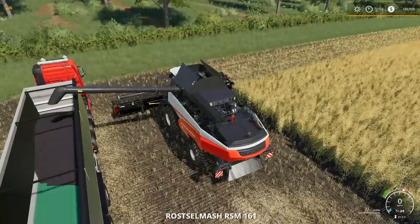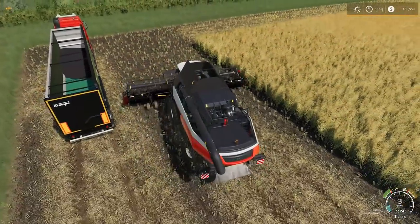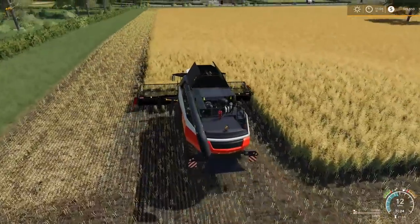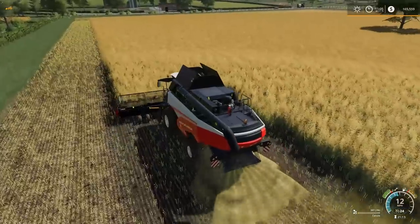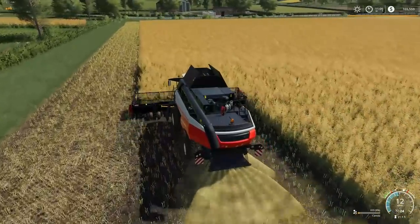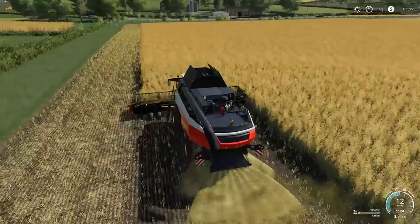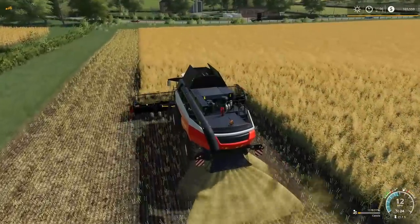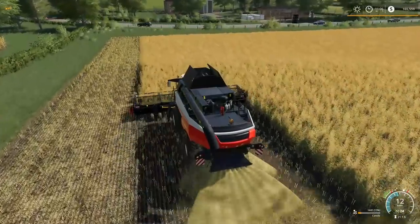Once I get some of the headlands done here so my workers don't have any problems — because workers in Farming Simulator sometimes don't always do what you think they should be doing. I do want to get these fields harvested, at least the canola ones. I said way back I wanted to see a price around $900, but now I'm just saying, can we get up to $800? If we get up to around $800 for canola, it's going to be going out the door.